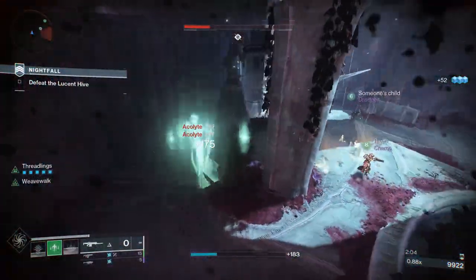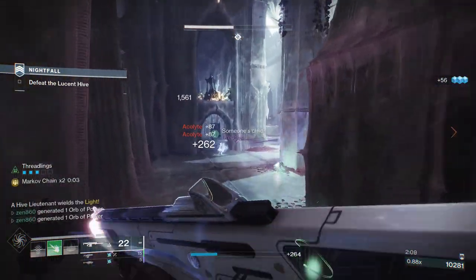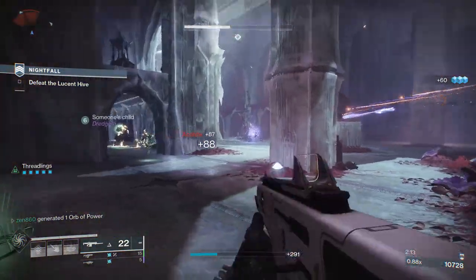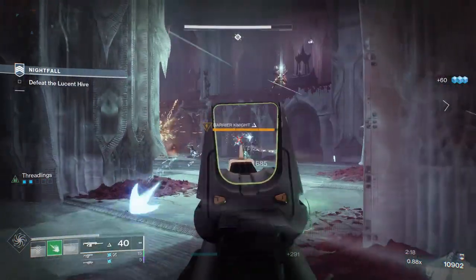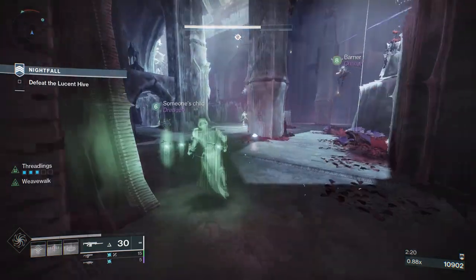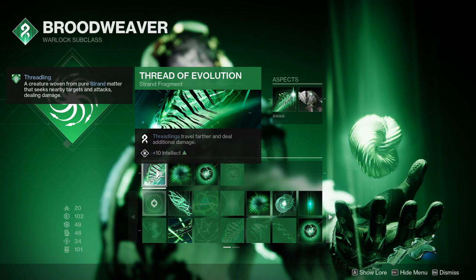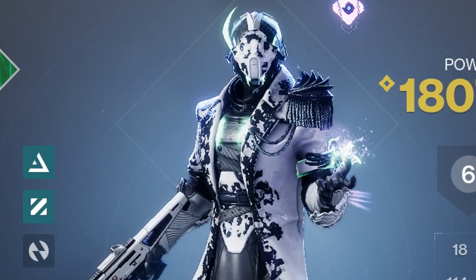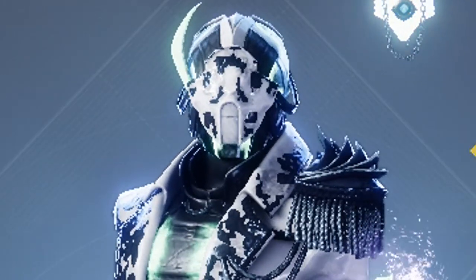We'll then have enough energy to enter Weave Walk again and continue the loop. This effect does take time to keep rinsing and repeating, but the trade-off is you always have three melee stacks, effectively always giving you that out if you need it. Another plus is that Monte Carlo does have Anti-Barrier in Season 22 thanks to the artifact. Threadlings do heavy damage due to our fragment Thread of Evolution, which increases the damage threadlings do and the range they travel.